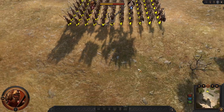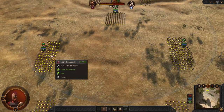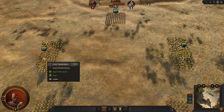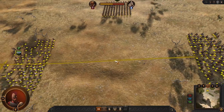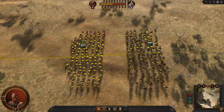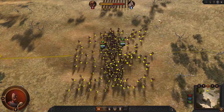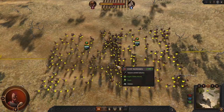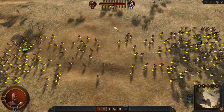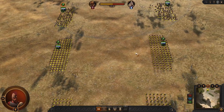The best way to show it is side by side. Let's show you the light unit going through a light unit so you can have a look at how they go through each other. Some guys in the middle are a little bit slowed down, but you can see they were able to easily get through each other.